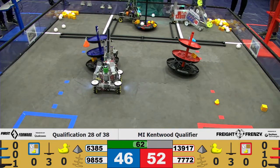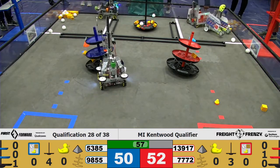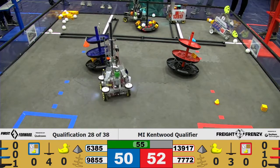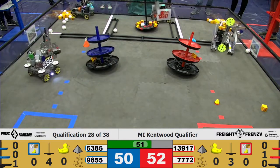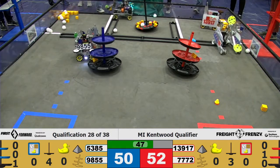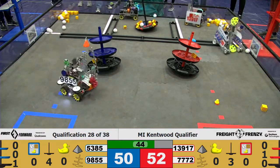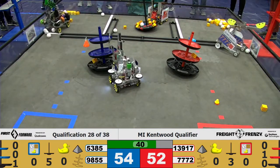9855 heading towards the shipping hub to drop off some blocks. 5385 dropping off more cargo. And almost for 9855 — dropping off at the shipping hub for the blue alliance. It's 7772 exiting the warehouse, with 13917 at the warehouse again trying to pick up more cargo. 5385 continuing to drop off for their shipping hub on the shared side of the warehouse.